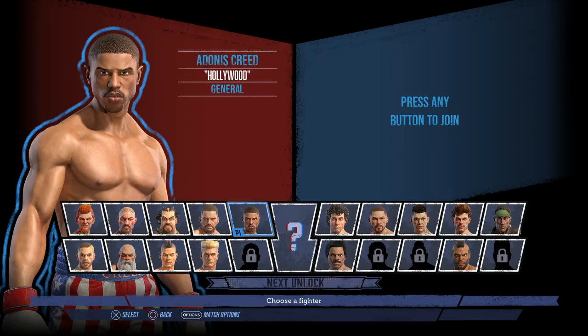But here's the thing — there are nine hidden fighters and two extra outfits for every character that have to be unlocked separately. This might seem like a rather long and tiresome task, so I'm going to show you a way of speeding things up and making the whole process of unlocking everything a lot faster.